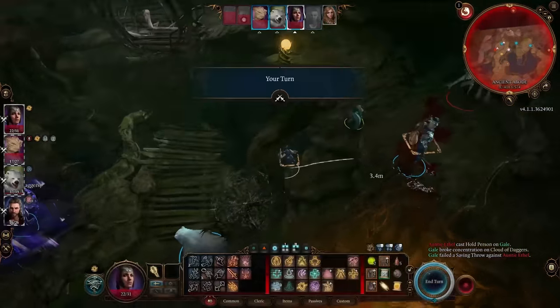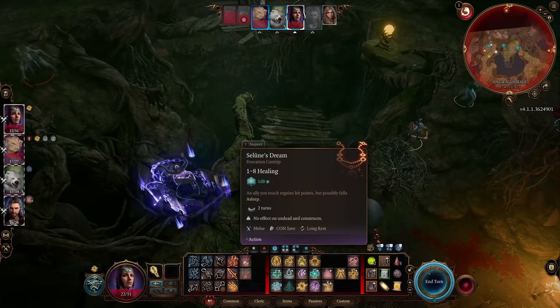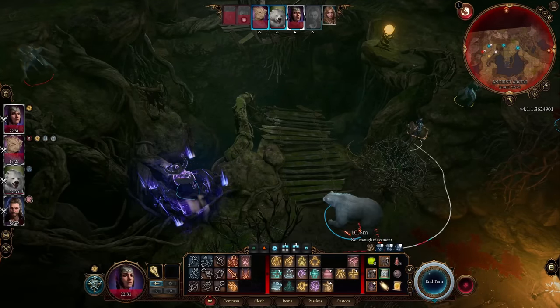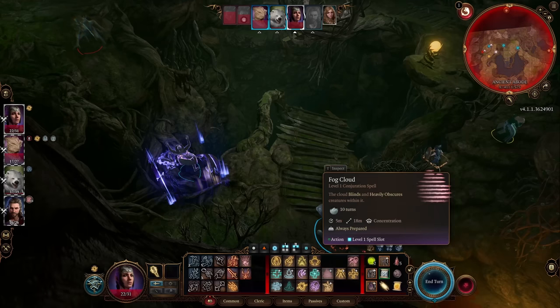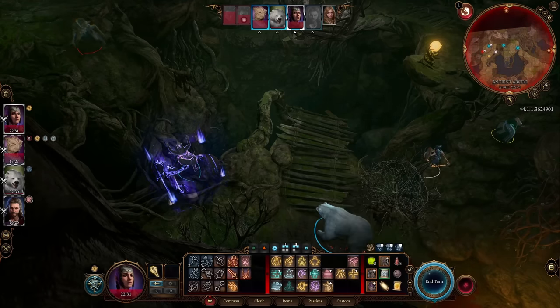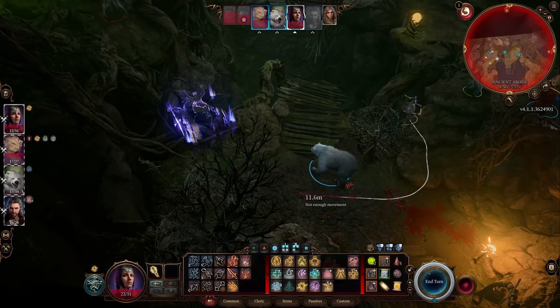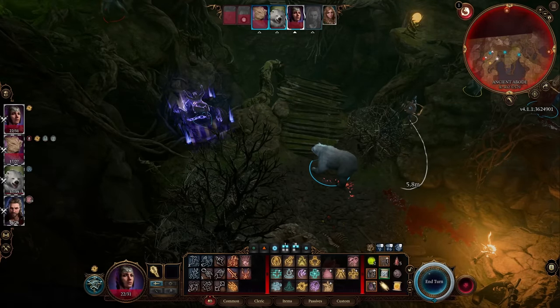Hello everyone, Crazen here. Are you having issues fighting Auntie Ethel? How about getting around her traps and the crazy walls you need to bypass? This video will take you through the whole process of getting down to her room and some strategies to make your life easier. Oh, and did you know there is a secret door here to go to the Underdark? I will show you how to find it and get past the door.